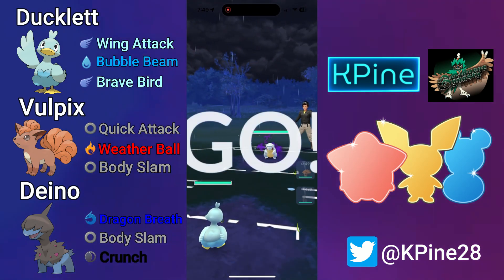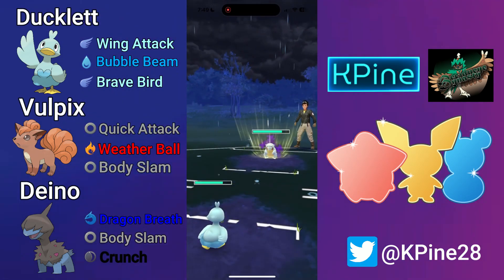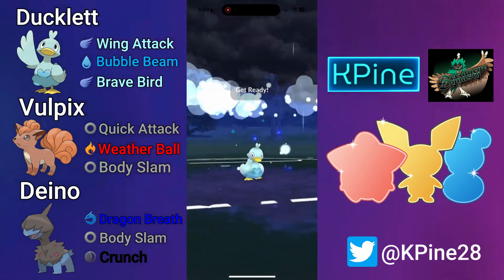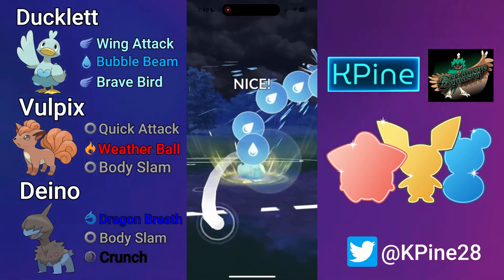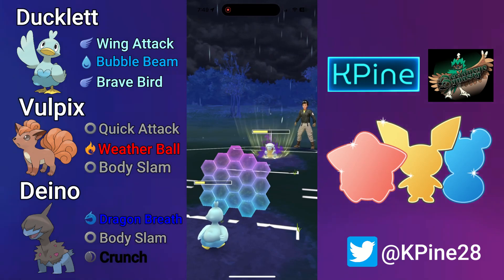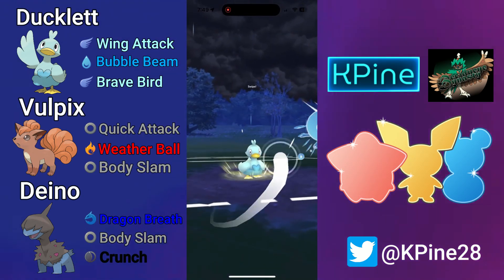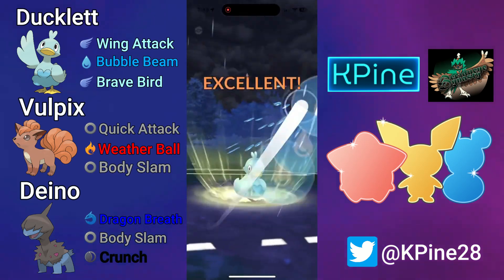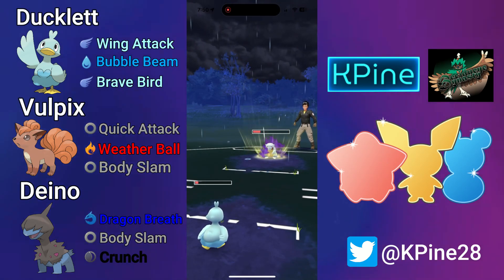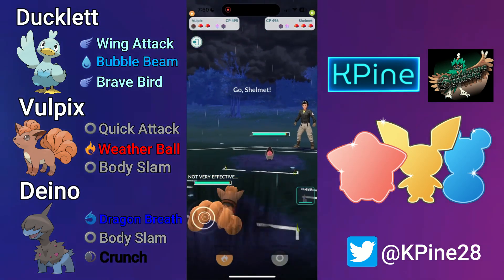Next match — tough lead for us with an Alolan Sandslash, which is quite the core breaker. We stay in, they spam the first Night Slash, and I build up past their Brave Bird charge before their next Night Slash. I bait with a Bubble Beam to try to get their first shield — my opponent calls it very nicely. So I show the returns; I don't want to go down with all this energy. Seeing how much the first Bubble Beam did, the second should be just about enough to take out the Alolan Sandslash. It does get their first shield because they want to maintain switch — perfectly fine.